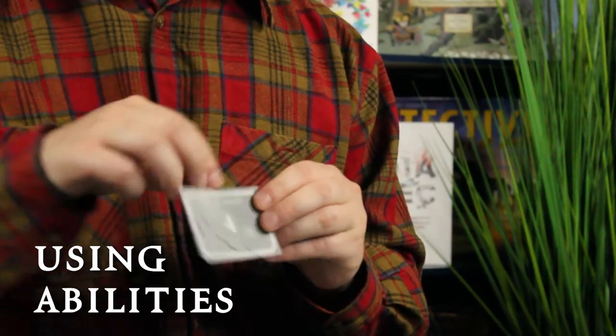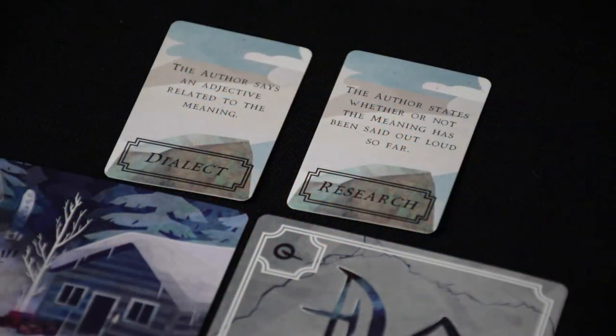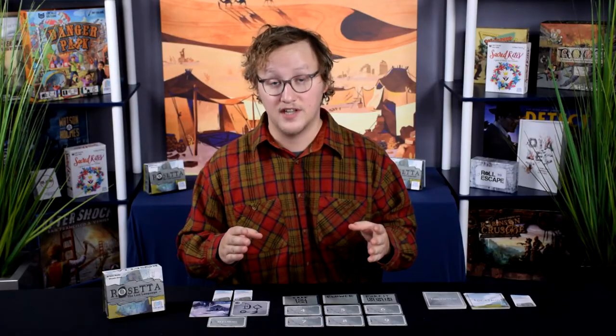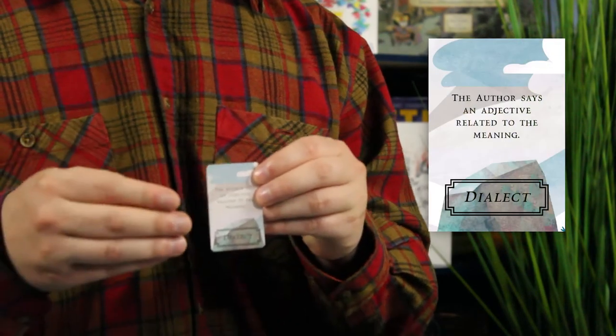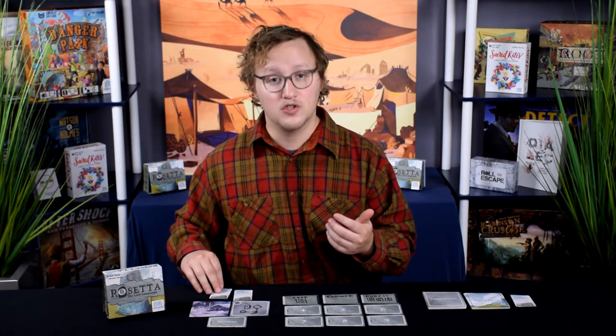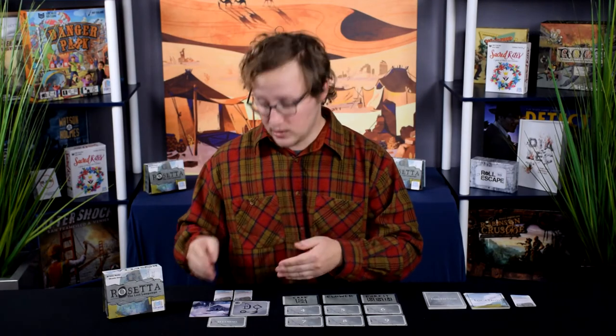Now before their fourth guess, the experts get to use an ability. They choose one of the two available ability cards. Abilities give the author the opportunity to give the experts a little more information. In this example, the experts choose to use the dialect ability, which lets the author say an adjective related to the meaning. The author, thinking about lumberjacks, says the word sweaty, hoping this will make the experts think of a big sweaty lumberjack. You only get to use one of the two available ability cards per game, so choose wisely.